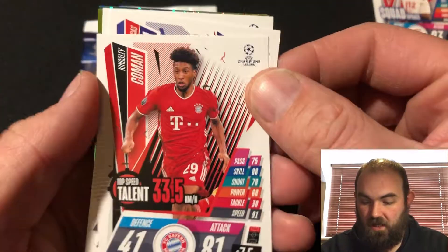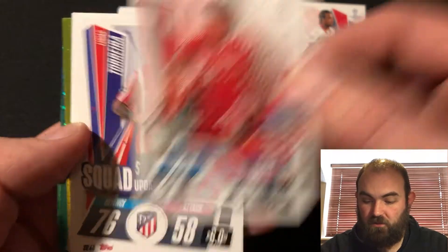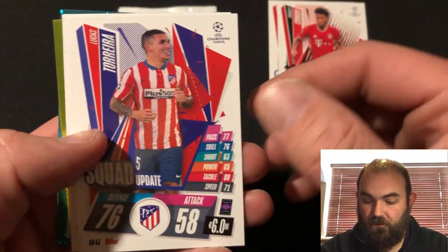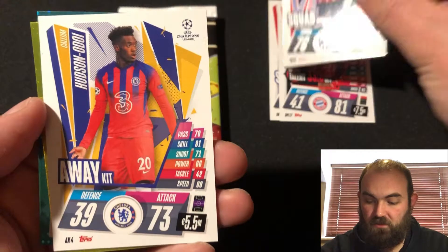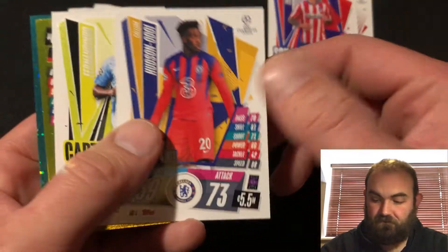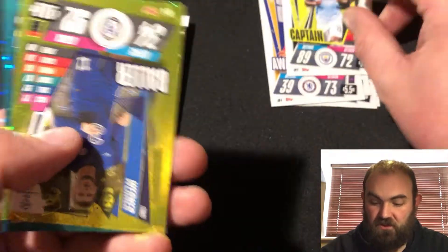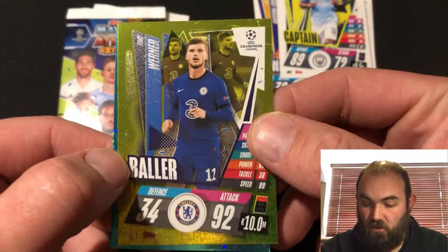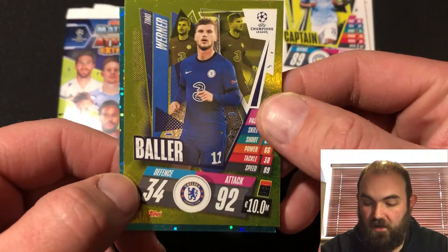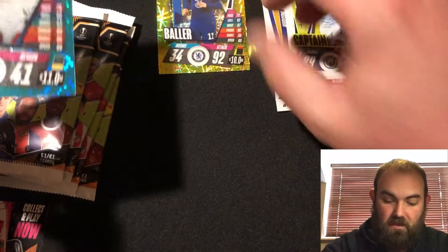We have Kingsley Coman. Tour area I believe that is. Hudson Odoi away kit. Fernandinho captain, brilliant stuff. And into our inserts we have got a Werner Baller and an Underworld man of the match.